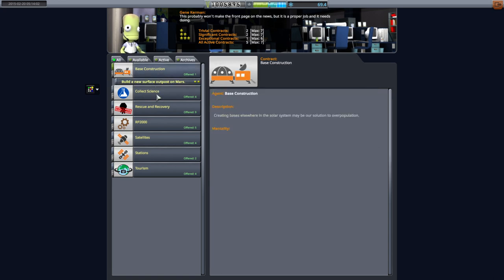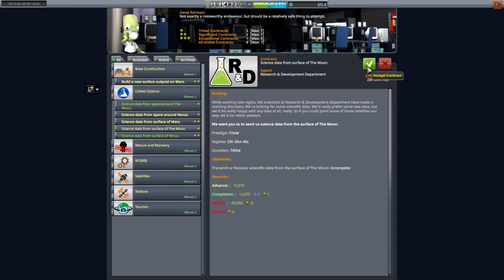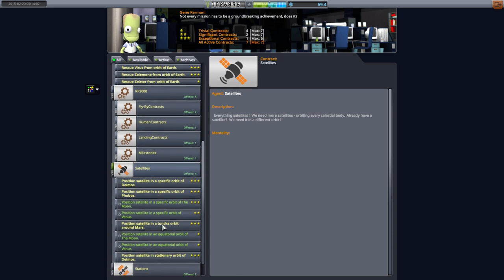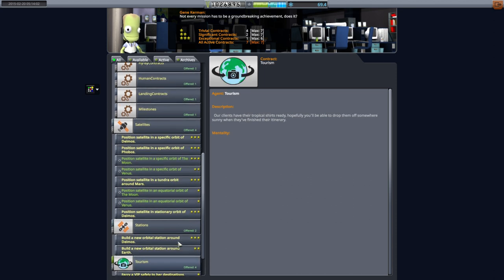Taking a look at our other available contracts, a new surface outpost on Mars seems optimistic. But science data from space around the moon we might as well pick up anyway — we should be able to do that along the way. Science data from the surface of the moon, I would like to do a sample return mission. We're now at our max contracts though, and I had upped the number of available contracts in the configuration, so we get a lot of contracts which is good.